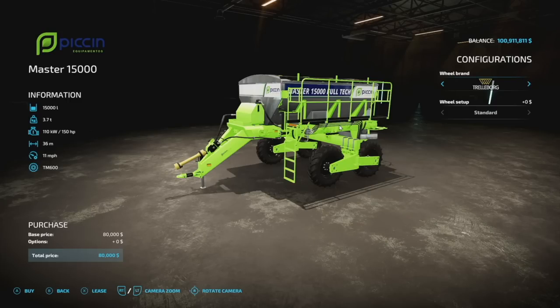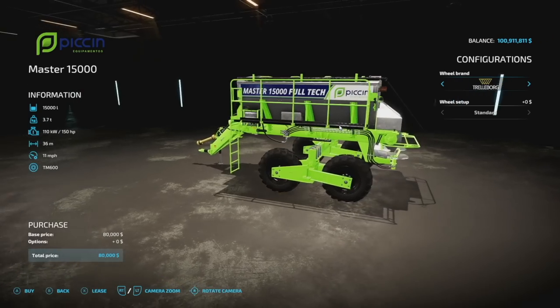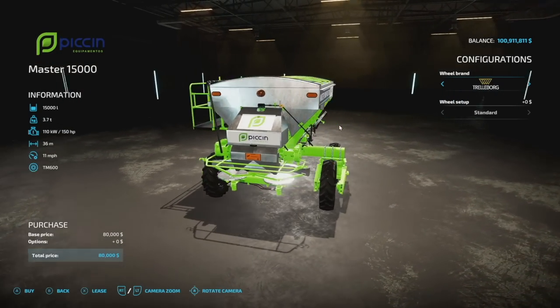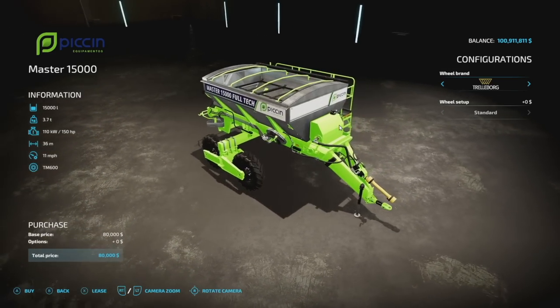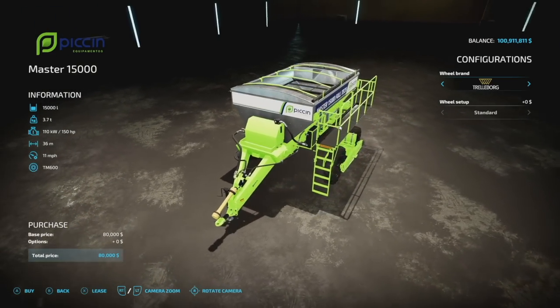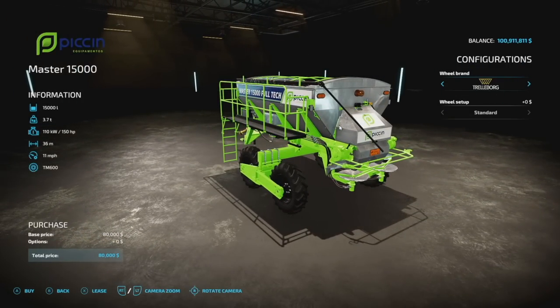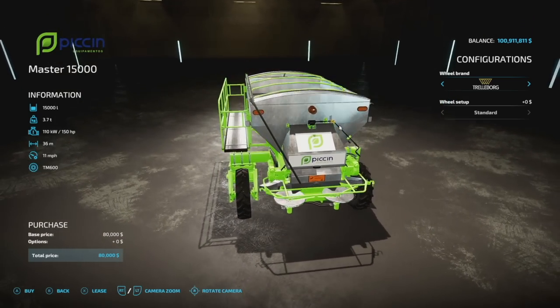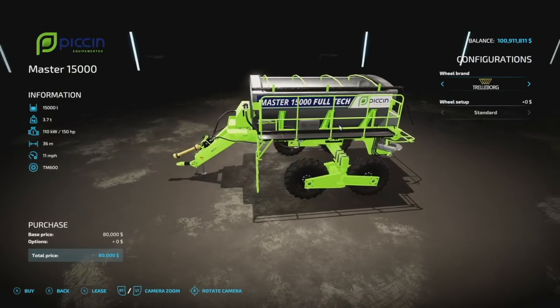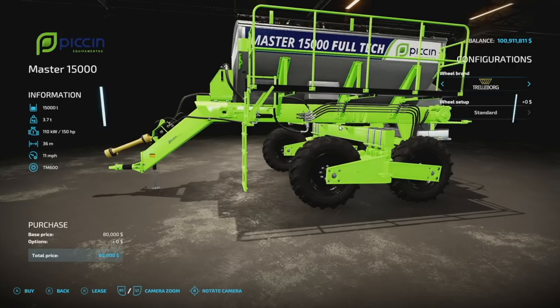Next to last new mod for all platforms today is the Master 15,000 — a fertilizer spreader that handles solid fertilizer and lime as well. It holds 15,000 liters of either one, weighs 3.7 tons, 150 horsepower required, 36 meter spread, at 11 miles per hour. Console players will find this is 14 slots. We do have one customization option: your wheels — Trelleborg and BKT, back and forth between those.